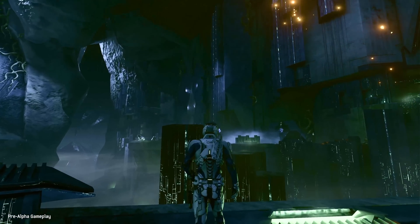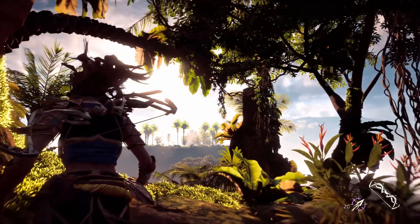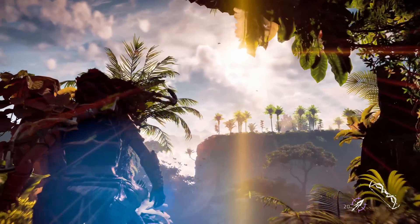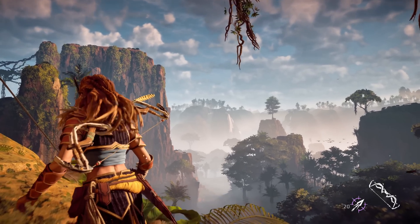These improvements mean that the Pro is able to offer improved performance on PS4 titles even on a standard 1080p display. Horizon Zero Dawn, for example, is taking advantage of the Pro's power to offer super sampling — essentially producing an image bigger than the normal 1080p and then shrinking it down, preserving some of the extra detail.